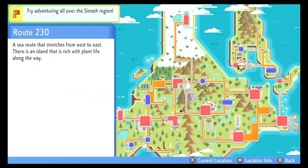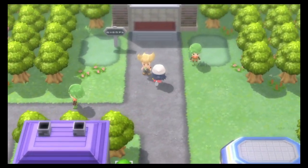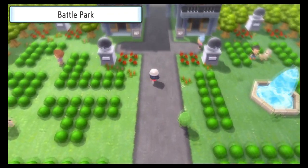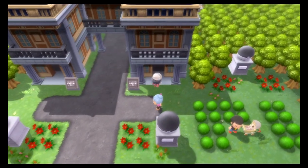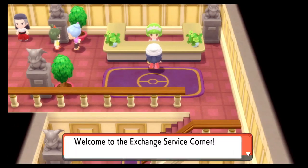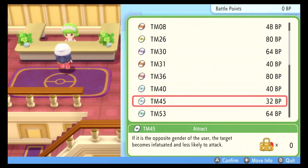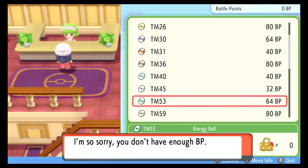You can get it by flying over to the Fight Area in the Battle Zone. From the Pokemon Center, make your way to the right through the gate into the Battle Park. Once you're in the Battle Park, go into the door on the right. You'll see a salesperson who sells a variety of TMs in exchange for a currency called BP. In this particular case, she is selling TM53 Energy Ball for 64 BP, which is a lot of BP — you can earn that by playing at the Battle Tower.